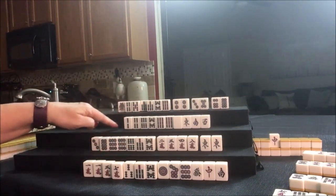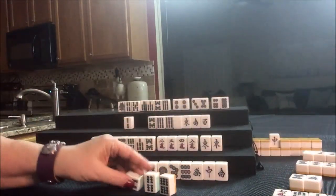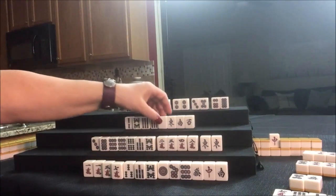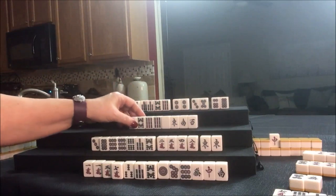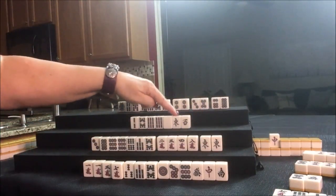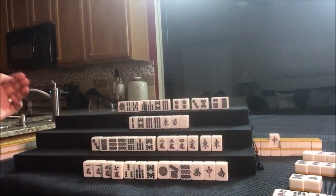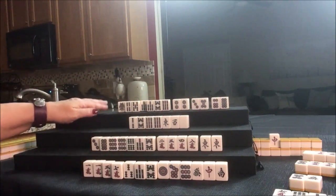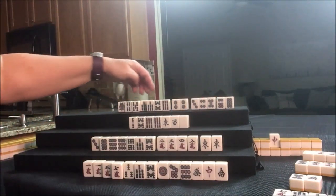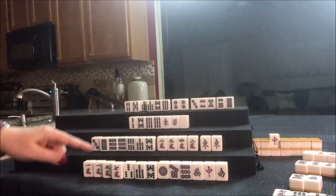5-BAM was discarded. We could Chi — so we have a 1-2-3 and a 4-5-6 out there. We need a 7-8-9 and we need to pair up. Let's discard South tile — because we could get score for those. And that's Dora. Even though there's one out, there are only 2 more left. South was discarded, nobody could take it. Drew 4-dot — inside tile. Chi, Chi, Pair, potential Chi. Let's get rid of the 1-BAM. Nobody can take it, so we draw.